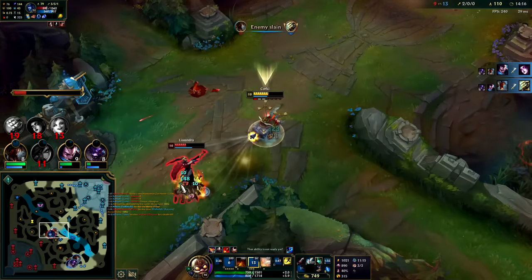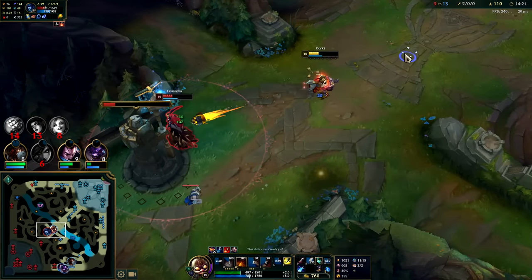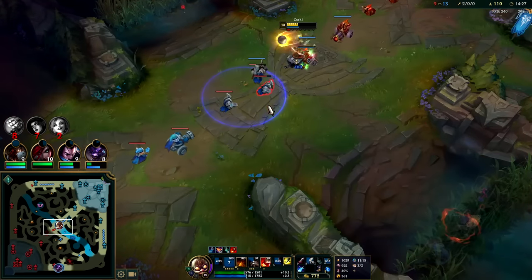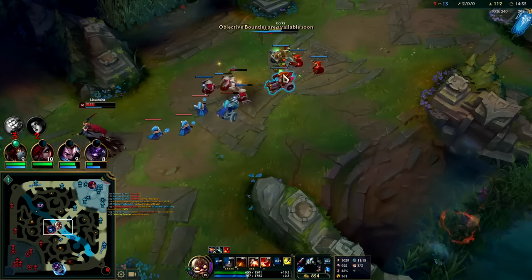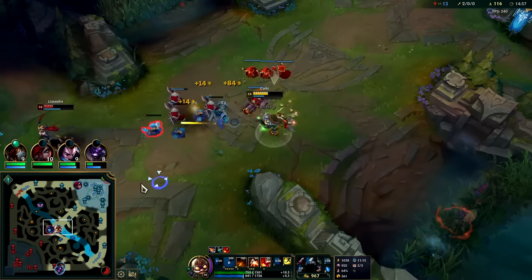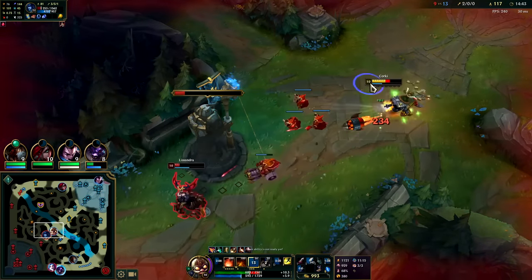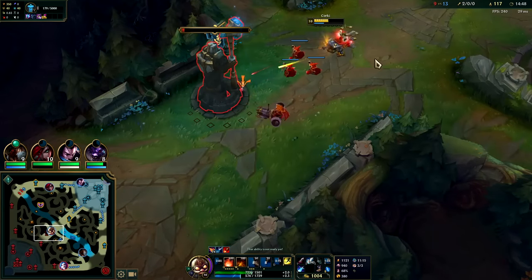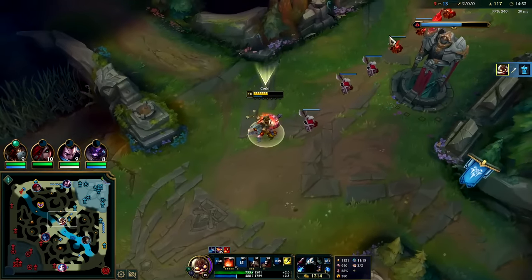Auto R, drop the Q. Got it — got her to use her R at least. Her R puts a lot of kill pressure on me if she gets someone to come gank. I'm going to hold on to my rocket — it's the only one I have right now. Maybe give it time to recharge, give myself options. She loses turret — we'll take it. Solid, solid, solid — making it to the power spikes.